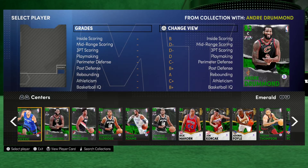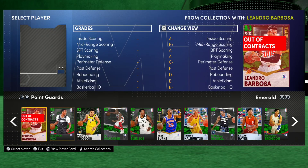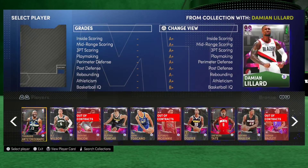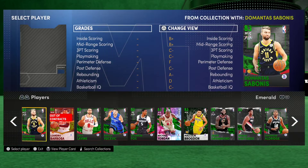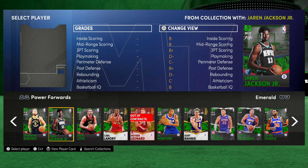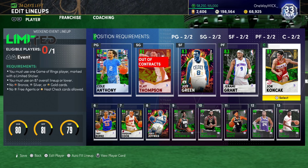I'll just throw in John Contract at center — I'm going to replace the center anyway, I'm 100% replacing the center. Barbosa should be okay at point guard, but he's small so he's not going to be the greatest. I'll put in Daekwon. The only real good guys for the small forward are Jeffries. For power forward, none of these guys get great releases, so at least I'll use Jaren Jackson for defense. Emerald centers — none of these are good anyway so I'm going to replace them.